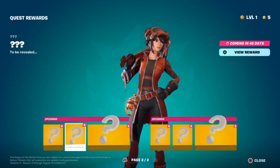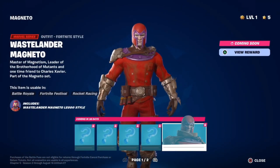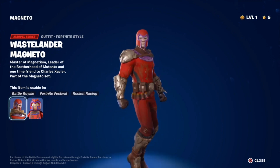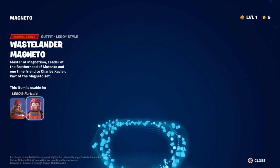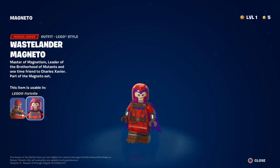On to the mystery stuff — we'll have to see what that is. It's coming in 45 days, and 59 days for the other one. Then we have Magneto. We don't have much to look at besides the skin — he looks pretty cool. I really like the X-Men, and I like how they gave him a wasteland look. There's his Lego style — looks like he's ripped straight from Lego Marvel Super Heroes. I'm not sure if you guys played that game, but it's one of my childhood video games, I love it.